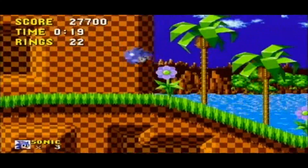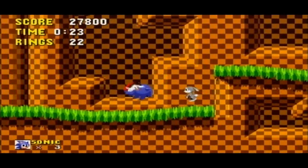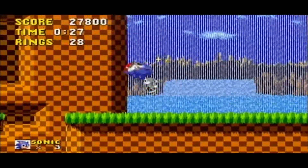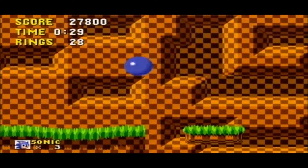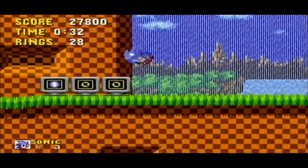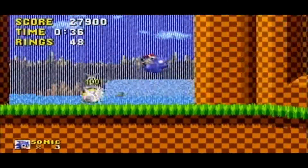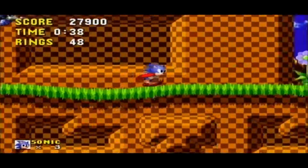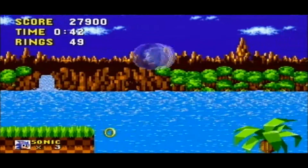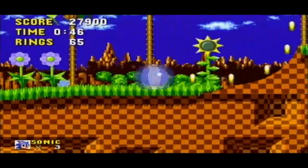Wir werden im Übrigen noch einmal die ganze Sonic-Trilogie spielen. Nach Sonic the Hedgehog in Original-50-Hertz-Qualität wird ein Spezial-Let's-Play folgen zu Sonic the Hedgehog 2, und zwar mit Knuckles gespielt. Knuckles ist der rote Ameisenbär – den ein oder anderen kennt ihn. Und den haben wir ja schon in Sonic 3 und Knuckles gesehen, welches wir mit Tails durchgespielt haben.